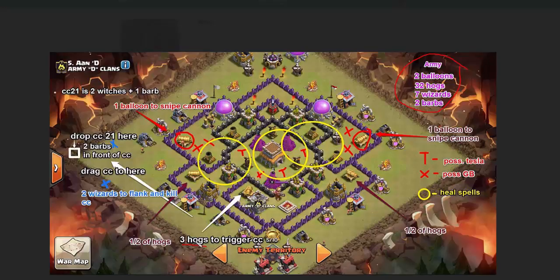While you're triggering with the three hogs, those three hogs should be able to take out this cannon right here before they die. So you're killing two birds with one stone — you're reducing what you have to kill later when you send in your attack force, and you're also triggering the clan castle. The plan was originally to trigger with three hogs and then drag the clan castle out to this corner.